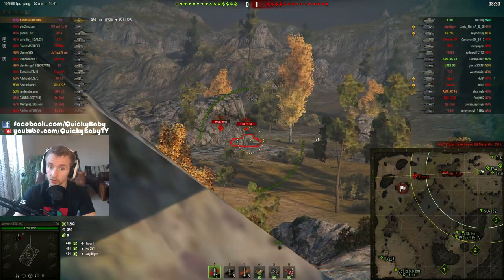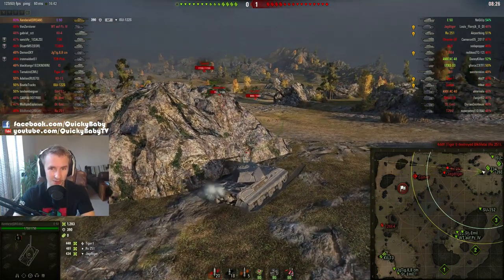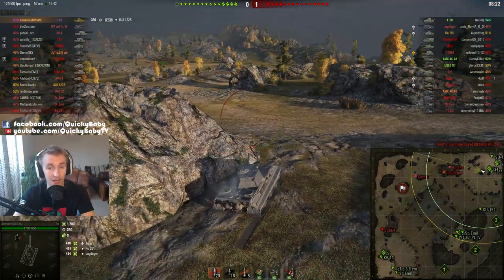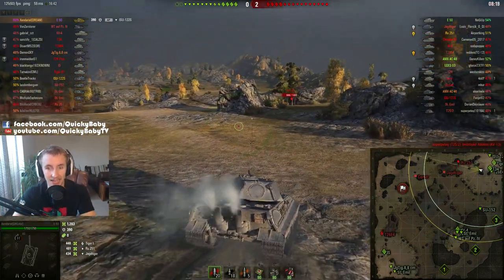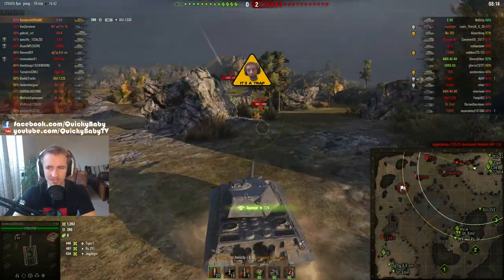There's an ISU-122S — that's a big difference. I'd far rather get shot by a 122S than by the 152. Even with the 152's penetration nerf down from 286 to about 260, that's still meaty. And losing that 750 average hit points would have been disastrous — of course, if there was one on the enemy team.